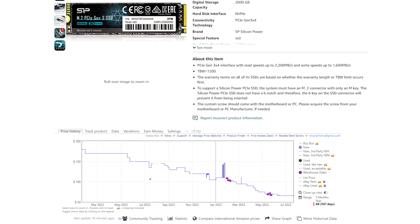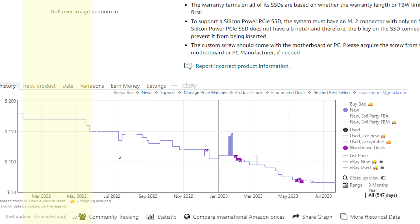This is a two terabyte NVMe drive — a Gen 3x4, commodity class SSD with no fancy DRAM caching. This chart spans 547 days, and going back to March 2022, this exact SSD was about $170. Today you can pick it up for about $65 to $70. So even with inflation being a bit crazy, storage and memory keep getting cheaper, meaning on a similar budget you can now build with two terabytes of storage and 32 gigabytes of memory instead of one terabyte and 16 gigabytes.